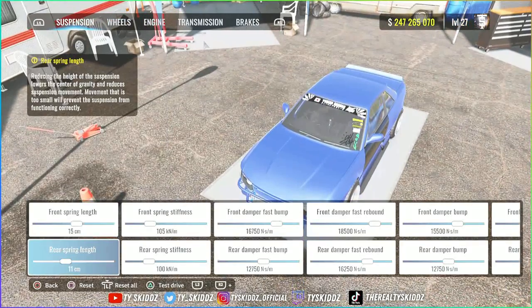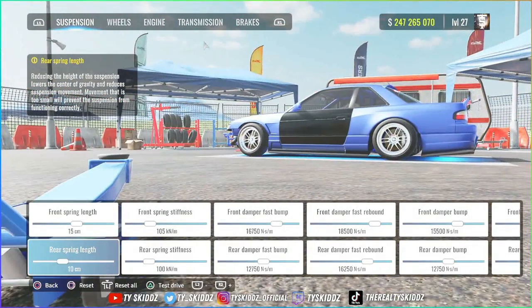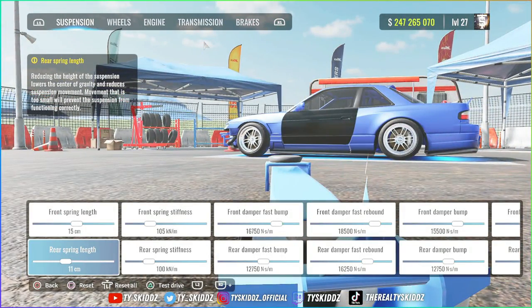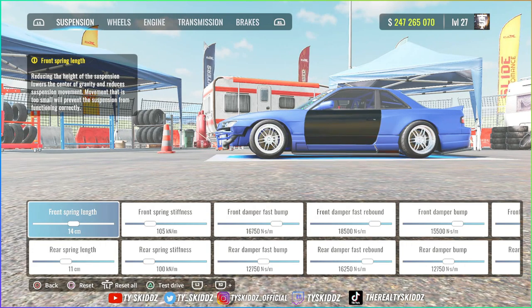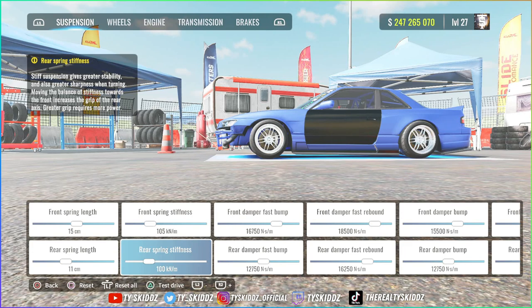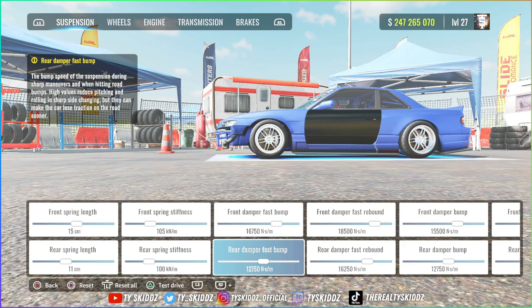For the suspension: front spring length is 15, rear is 11. You can go lower if you want, but I left the suspension a little high in the back and front so those tires have more clearance — I noticed that with minimal clearance the tires can clip through the fender when drifting. Front spring stiffness 105, rear spring stiffness 100. Front damper fast bump 16,750, rear damper fast bump 12,750. Front damper fast rebound 18,500, rear damper fast rebound 16,250.